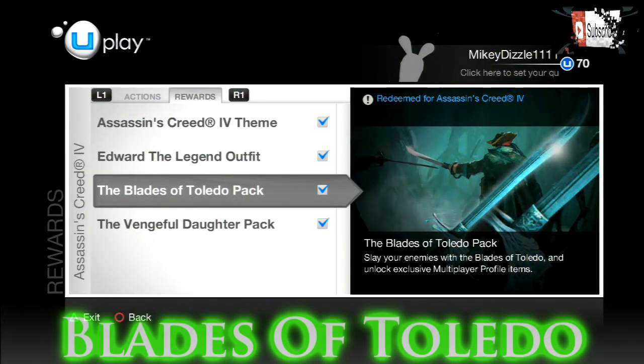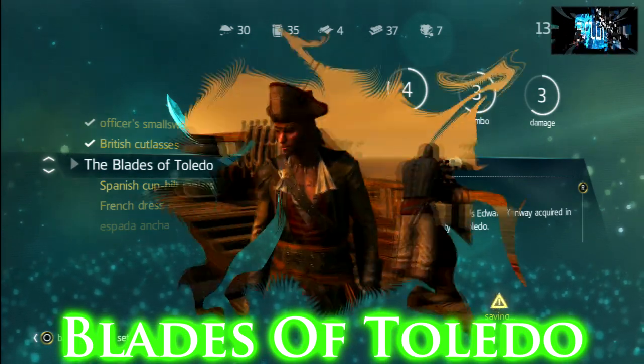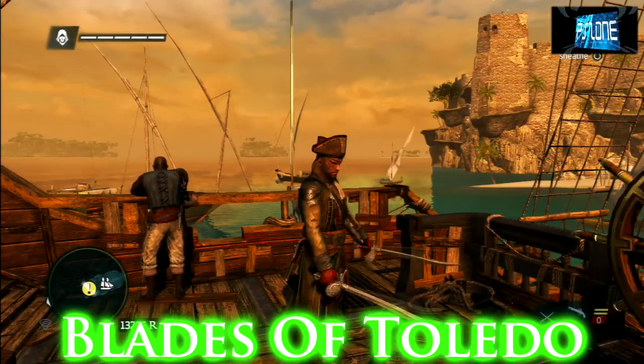Next you've got the Blades of Toledo pack, which is actually my favorite from all of these. They are really good — as you can see there, the stats are a lot better than your starting weapon.